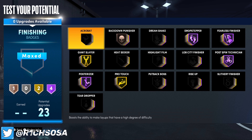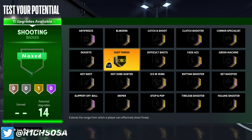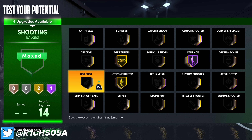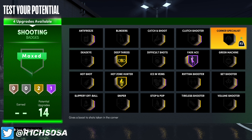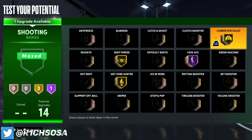This build is a really great finisher — especially once you learn how to shoot, it might be one of the better OP center builds. For essential finishing badges, you're going to need Posterizer on Hall of Fame, Giant Slayer just to be safe. Don't forget you're also part post scorer — throw on Drop Stepper on Hall of Fame, Pro Touch if you want, Fearless Finisher, Postman, and Technician both on Hall of Fame.